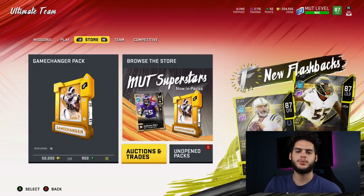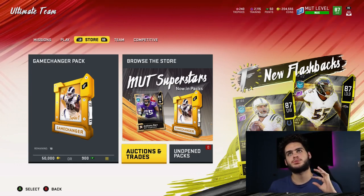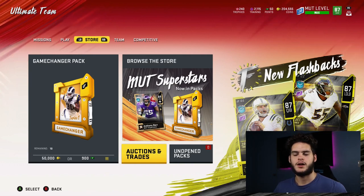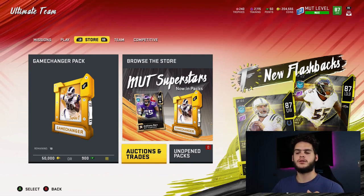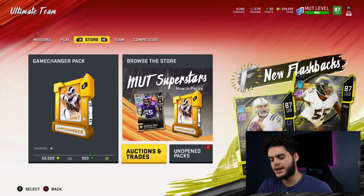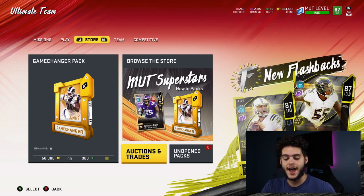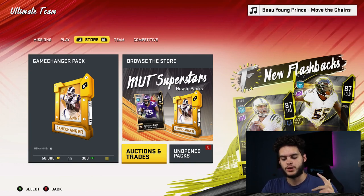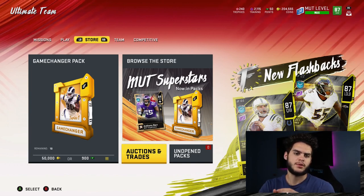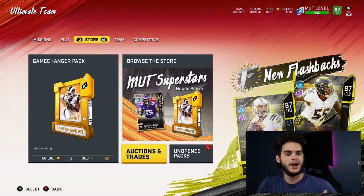Hey, what's going on everybody? It's Poodle back with another Madden Ultimate video. Today I'm gonna be going over the best budget pieces in the game, specifically the top 10. There's an honorable mention in there. They're kind of in order — not exactly — but you'll know which one I like the best. Five through ten I kind of left without a strict order. I actually have individually used every single one of these players, and I currently use five of them on my team. They're not all starters; a lot of them are backups, because with an 87 overall team you can only start so many budget pieces. I'll be going over the prices, why I like them, and why you should use them.